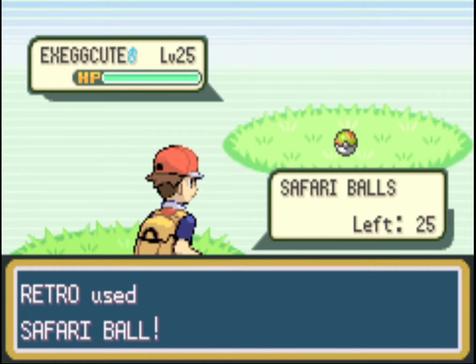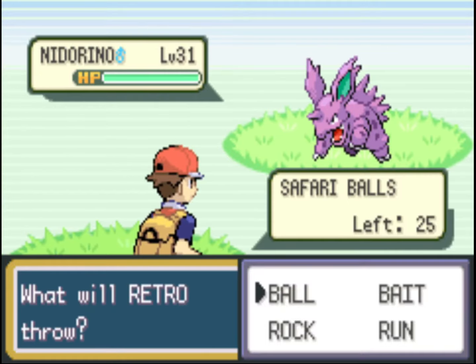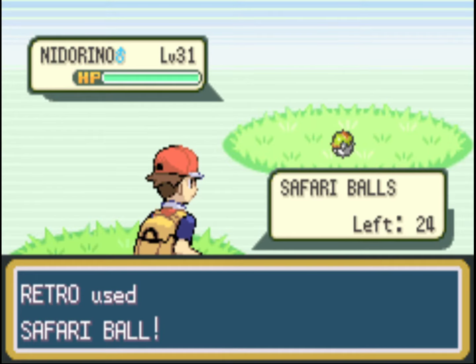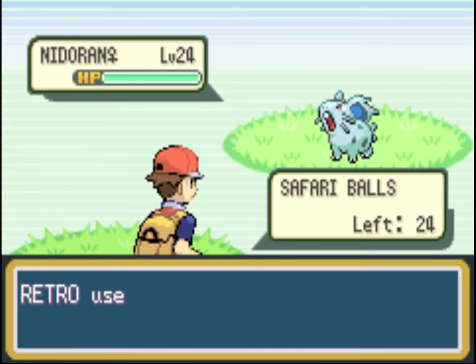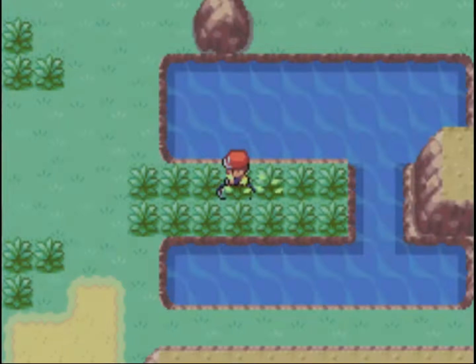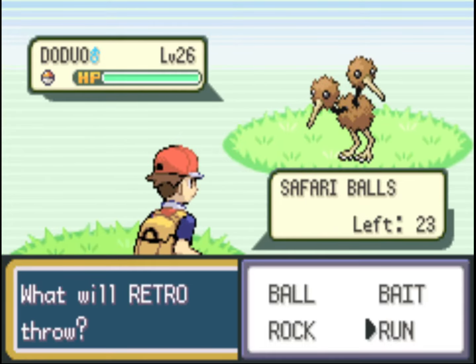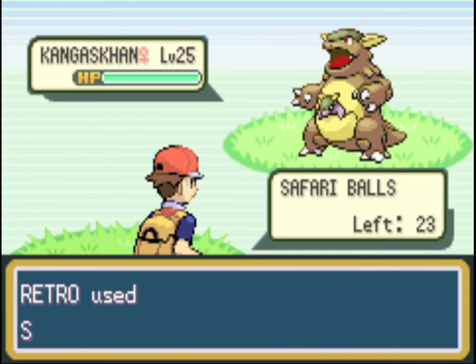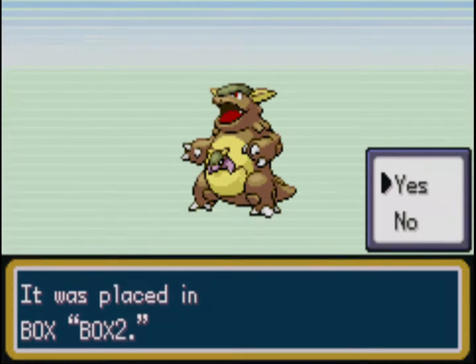I got the Good Rod from just underneath in Fuchsia. We're pretty quickly racking up a lot of Pokémon for our Pokédex. You can tell whether you've caught a Pokémon yet by the little Poké Ball sign next to its health bar. For example, Kangaskhan doesn't have that Poké Ball sign yet — but next time we see one it will. It's a handy way to know where you're up to.